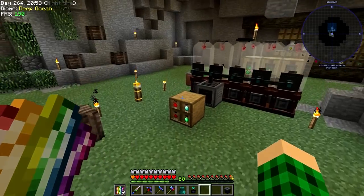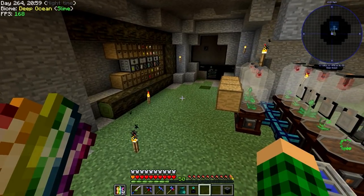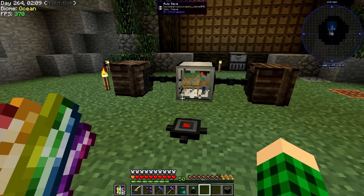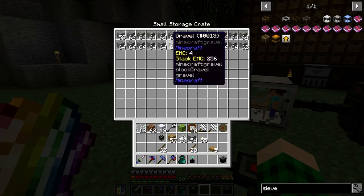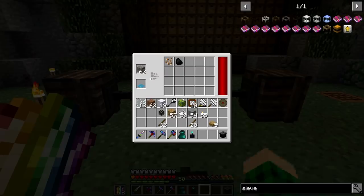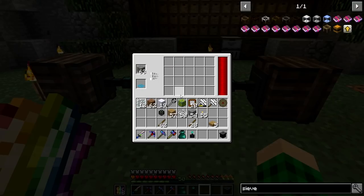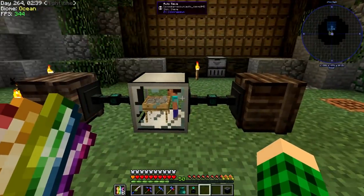I smashed it with some hammers and tossed it into a chest to extract into an automatic sieve. The sieve has been made and I crushed down three stacks of compressed cobblestone into gravel. My hammer is just repairing itself with the repair tablet. Once it processes this, hopefully we get some grains of infinity. I'm just going to leave this running while we do the rest of the episode and check every so often for four grains of infinity.